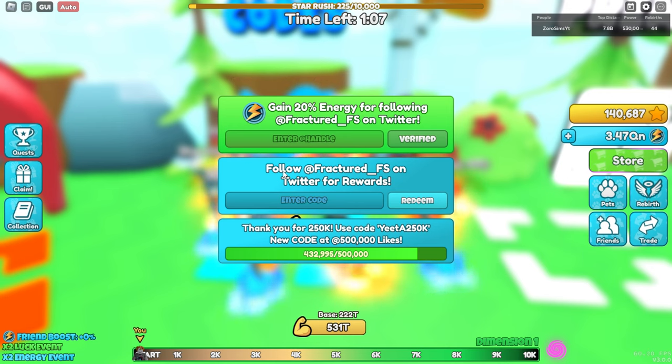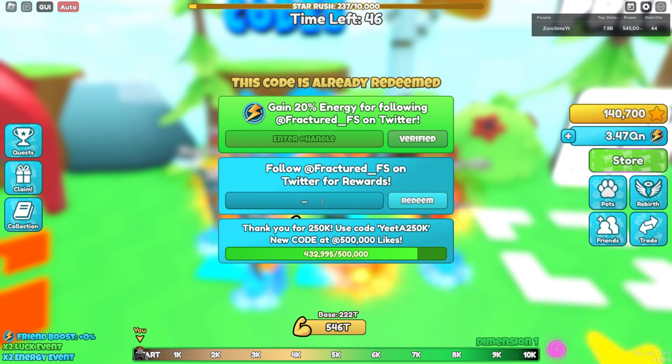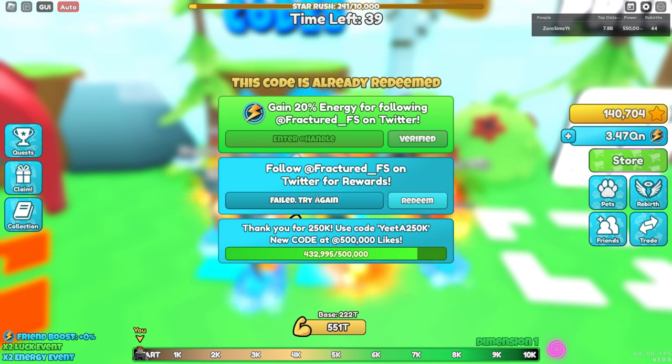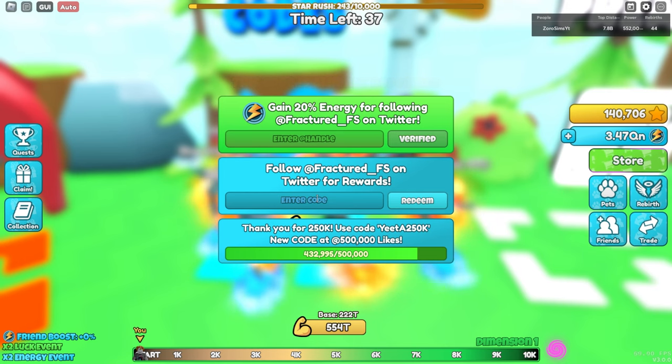On to probably the most important codes right now — the ones that give you free stars. There's also one new one since the recent update. The newest code is enchanted, and that gives you 5,000 stars. And then star shopper — most of you guys already used that code because it is one of the oldest star codes in the game.